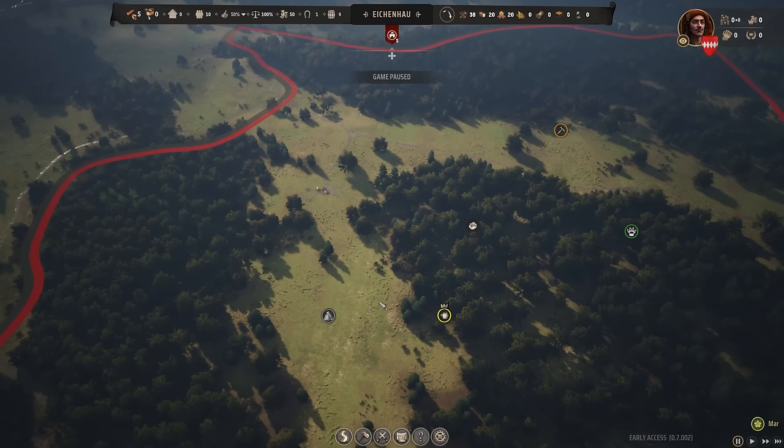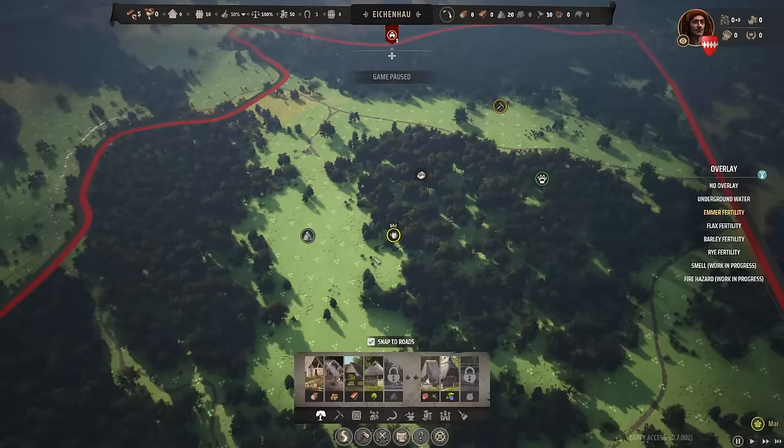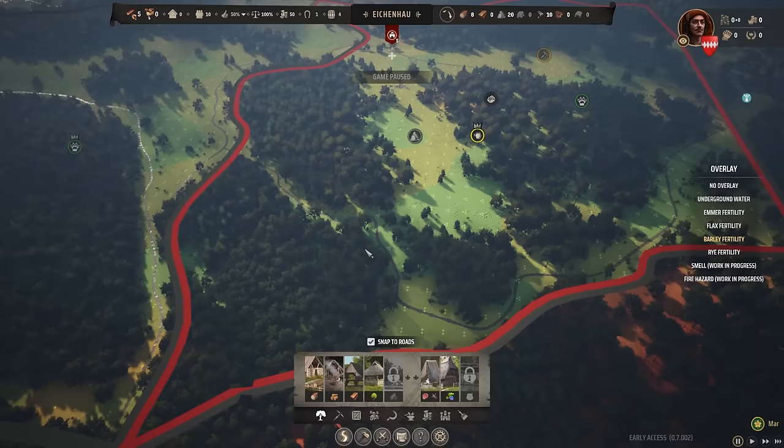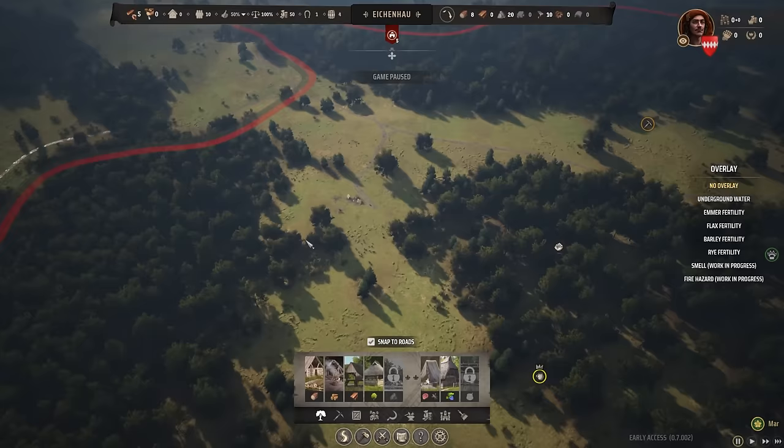Let's zoom in. I'm going to skip most of the tutorial messages. First off, I just want to see fertility — this is probably going to be the most important thing here. We have general crops: emmer, flax, and barley. This gives us a general idea along with the layout of the woods in this region. Sometimes we have streams and other features too. Underground water is also good to check so we can pump from a well. Smell and fire are listed as work in progress, so there is still a good amount in early access here. We want to get everything very centrally located.